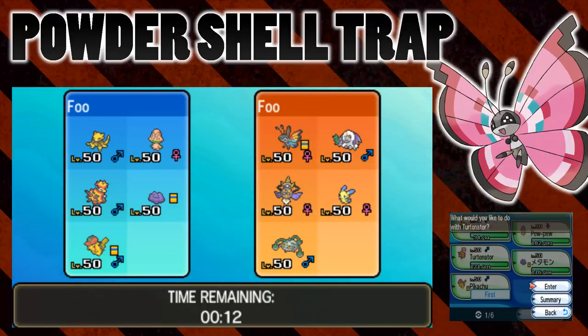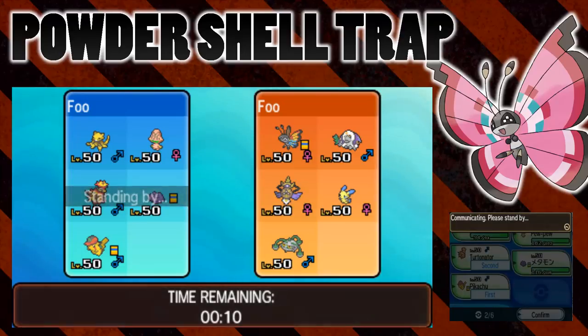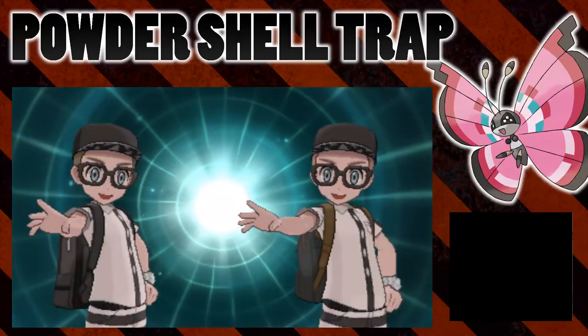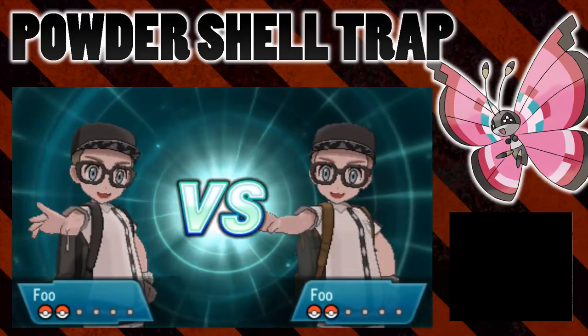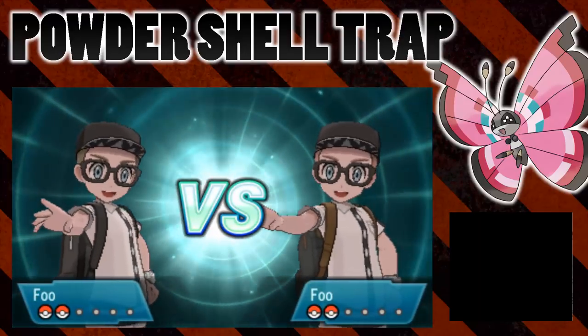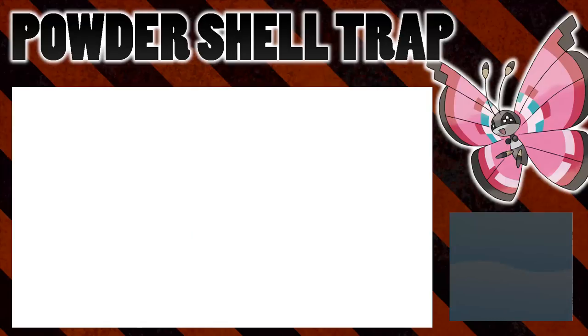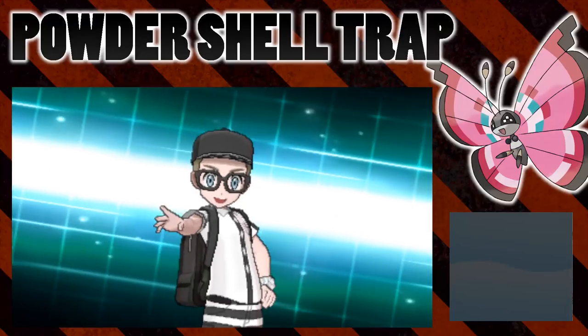Now if you don't know how Turtonator's Shell Trap works, I'll explain that to you. So Turtonator at the beginning of the turn will set up the Shell Trap, and then if it's hit by a physical move, the Shell Trap will activate and the user of the physical move will be hit by a very powerful Fire Type attack.